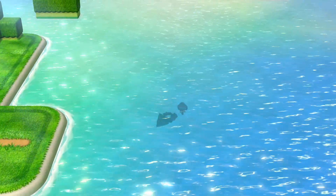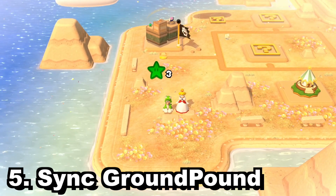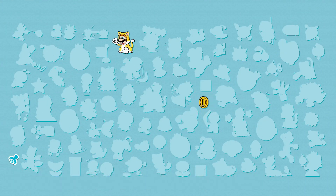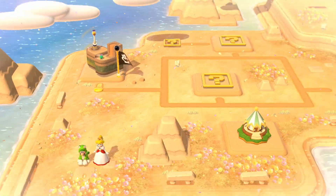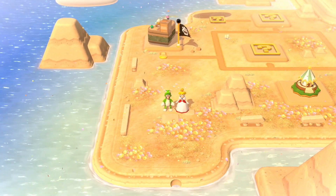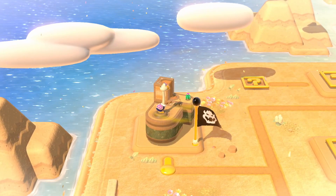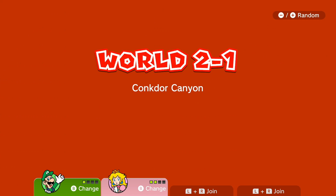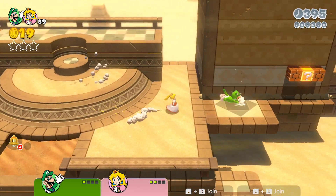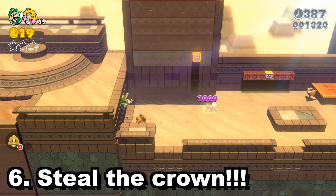This next trick is one of my favorites because it goes completely under the radar: the synchronized ground pound. If you and your cooperative friends both butt-stomp at the same time, it wipes out many more enemies than a single ground pound and unleashes a shockwave. However, if you ground pound at different times, you can stun your friend — so be careful, as a poorly timed stun could cost them a life in an unfortunate situation.